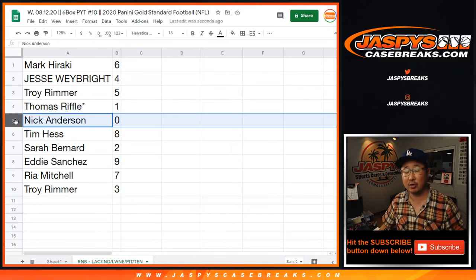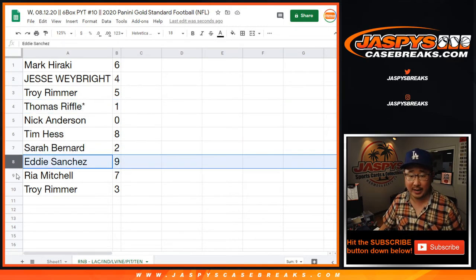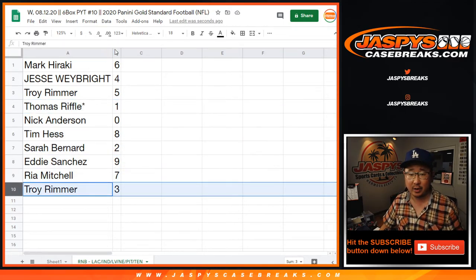Fire Department. Nick Anderson with zero — so you get any and all redemptions for those teams down there, including one-of-one redemptions. But Thomas, you'll still get live one-of-ones. Tim with eight, Sarah with two, Eddie with nine, Rio with seven, and Troy with three.